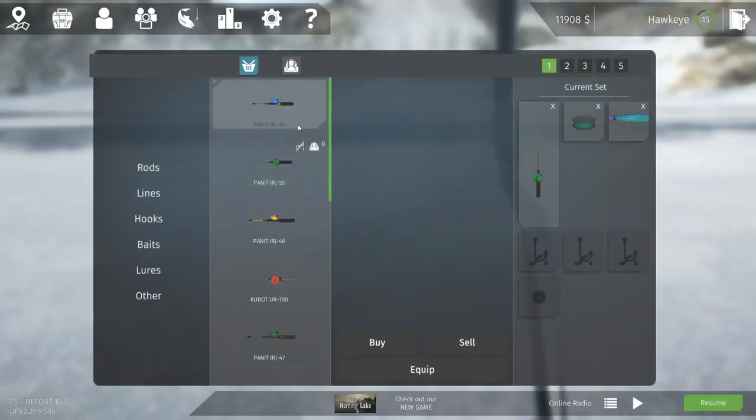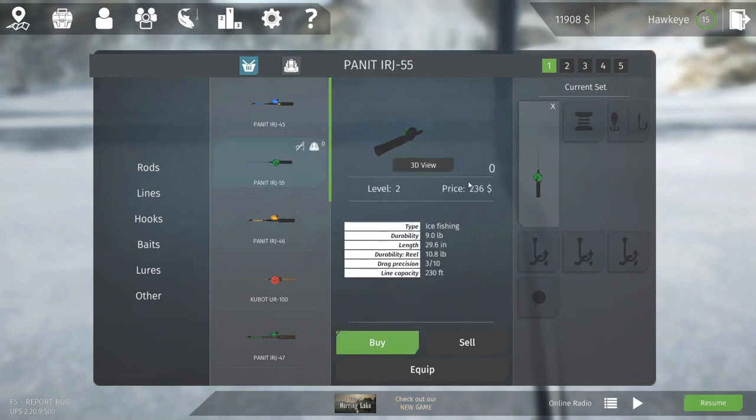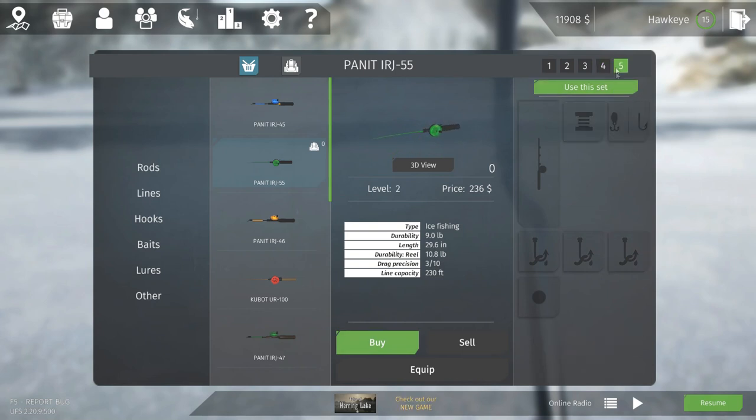We've got our drilling device here. Let me see what we have in our inventory as far as rods - I don't think I have anything appropriate right now. We've got a lure that's going to have to go. We've got the beneath rod which is not too bad. We've only got one rod for ice fishing, but let's go ahead and free up all this stuff because we've got a lot of cash, so we can basically purchase as we go.